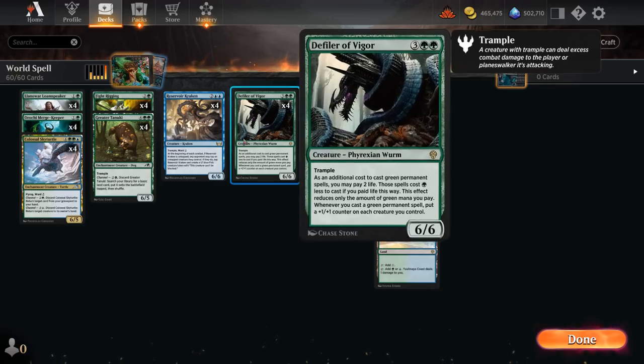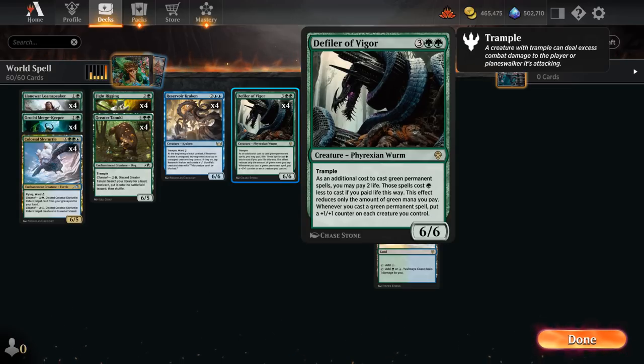We also have four copies of Defiler of Vigor, another exciting new card from Dominaria United — a 5-mana 6/6 trampler. As an additional cost to cast our green permanent spells, we can pay two life to replace a green mana symbol on those cards with a Phyrexian mana symbol, potentially saving a bit of mana. And whenever we cast a green permanent spell, regardless of any Phyrexian mana shenanigans, we can put a +1/+1 counter on each creature we control.